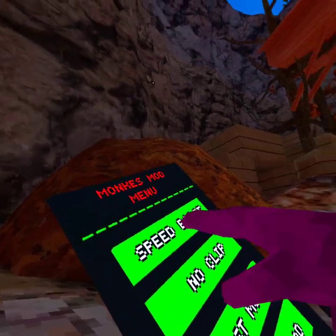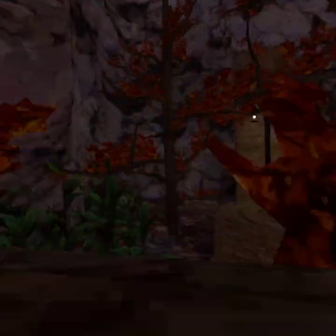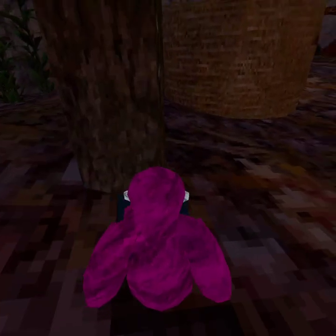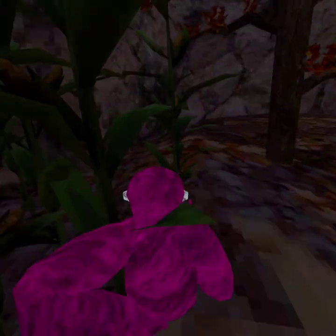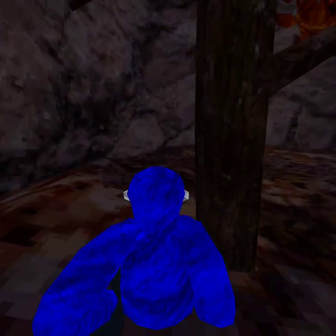Let's turn on speed boost so I can get there quicker. I have a really fast speed boost. I just put it to third person — okay, I need... oh God. I just put it to RPG Monkey.